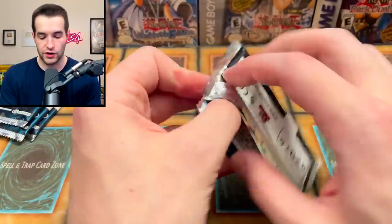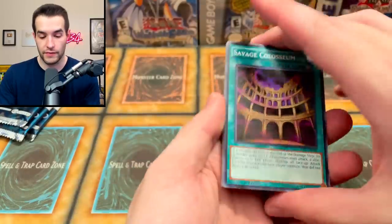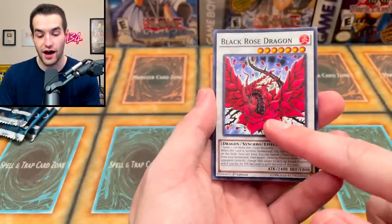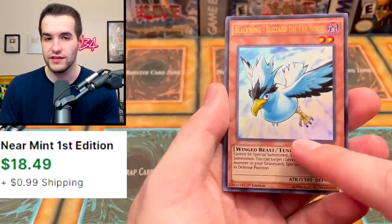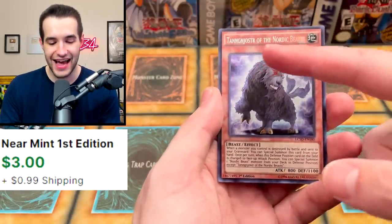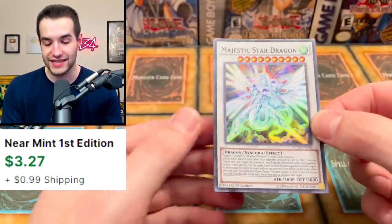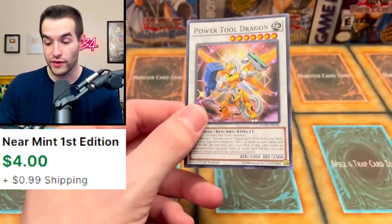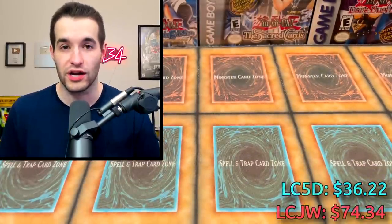Four more packs — Legendary Collection 5Ds, let's see if this can beat Joey. Pack two: Savage Coliseum, Black Salvo, Black Rose Dragon common — very cool to see that — Mechlord Army of Wazel, Blackwing Blizzard the Far North — one that was actually pretty decent — and a Majestic Star Dragon Super Rare, which looked really beautiful. And then a Power Tool Dragon — that's like an $8 common, a really really good card. Power Tool is a regular common, Majestic is a super, so Power Tool got shafted.